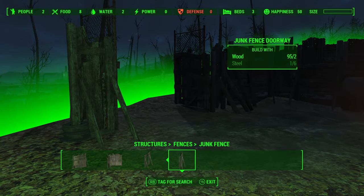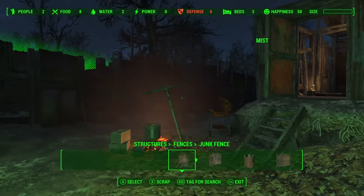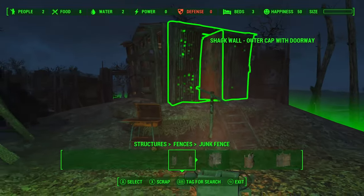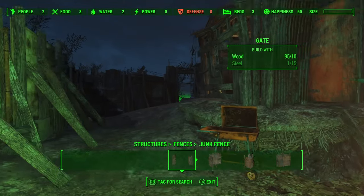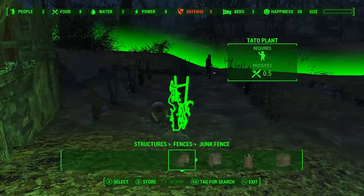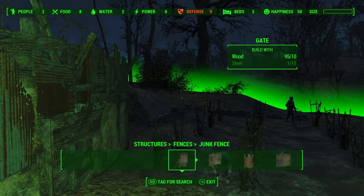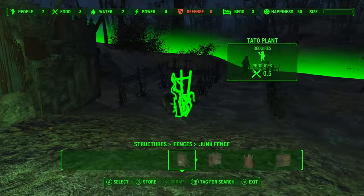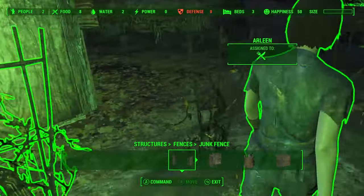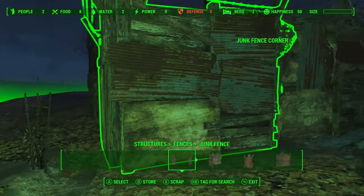We've run into our first supply issue — I am out of steel, which means I can't finish the fence and won't be able to build any defences for this place. Plus, I still need to put in a door at the back here. I've decided for the time being I'm not going to wall around the farm either. I'm just going to give them a separate entrance to that — they can deal with the farm themselves.